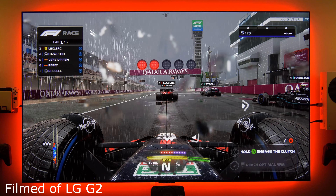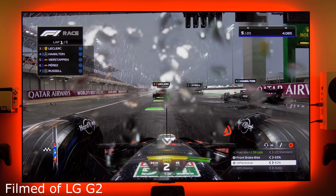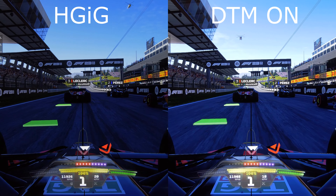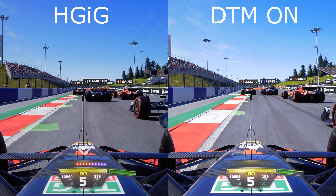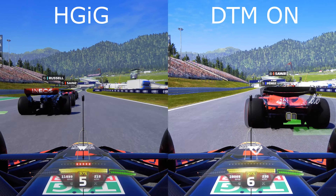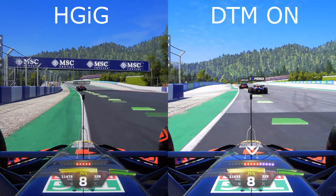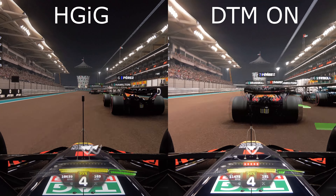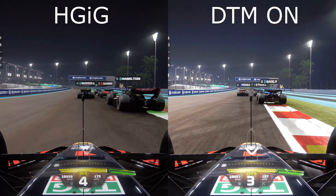Now we know how to set up the maximum peak brightness in Formula 23. Let's talk about the HDR quality in this game — and I have to say I'm actually not really impressed. The good thing is that even with HGIG enabled the average picture brightness is more than bright enough. If you race on a sunny day you really get the impression that it is very bright. The bad thing is that some specular highlights are just not looking very well. Formula One 23 is not a great example when it comes to HDR quality.